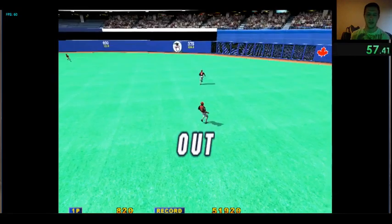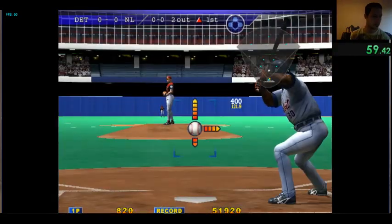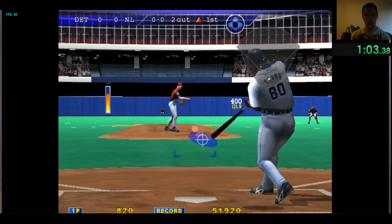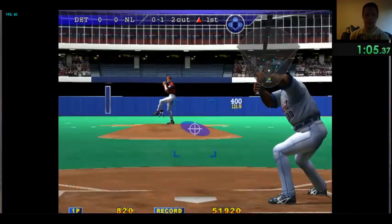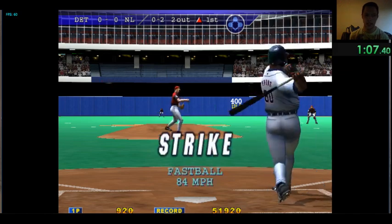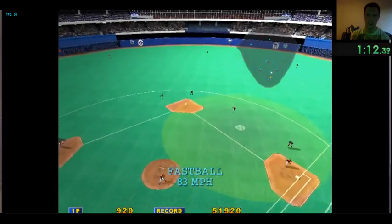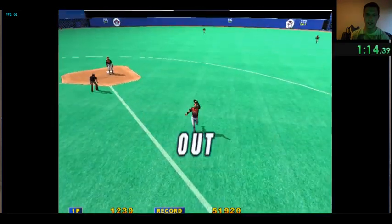Make sure you're pressing A and B to activate your pitcher. Just keep throwing fastballs and try to get them to go infield. That's good, but not on the third pitch obviously.